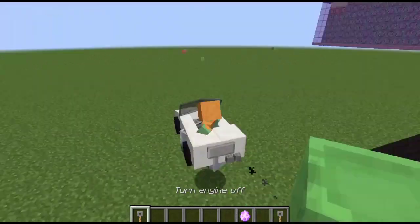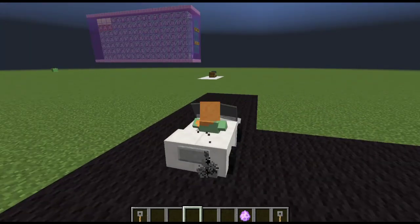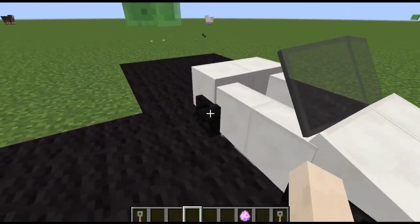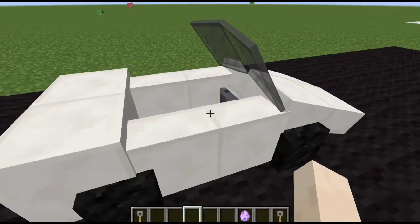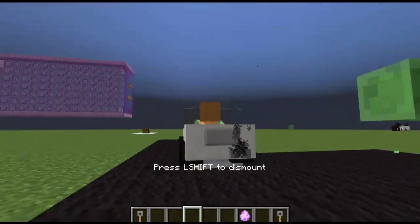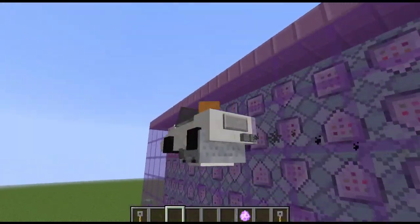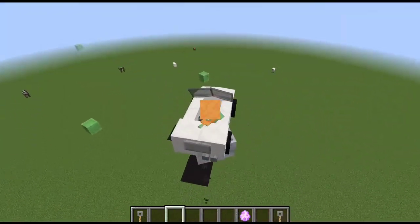Oh my gosh, I got dropped! To stop this, just click the fourth hotbar and then shift. As you can see you are now on the outside of the car. Let me ride again — I'm gonna click the first hotbar, second hotbar, and then third hotbar to fly. Boom! There we go — as you can see it is now flying. I am now flying using the super cars!